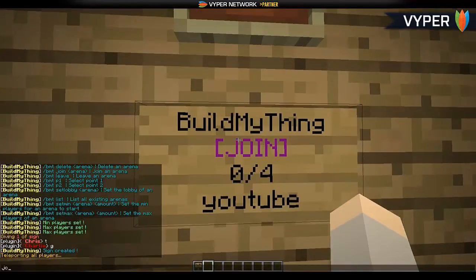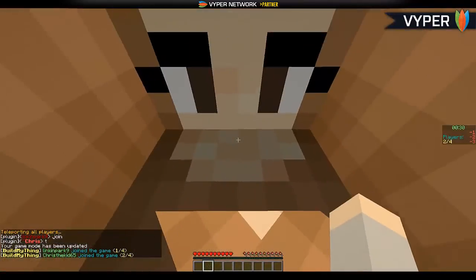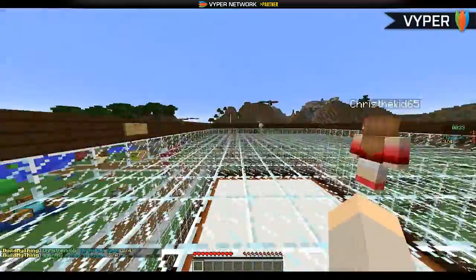So if I teleport everyone here and we're starting — I'll right-click to join. It puts us up top. You can edit what things pop up in the config. It's going to choose one of us at random in 25 seconds.